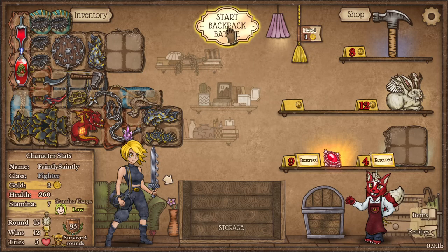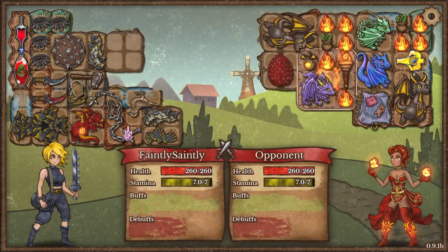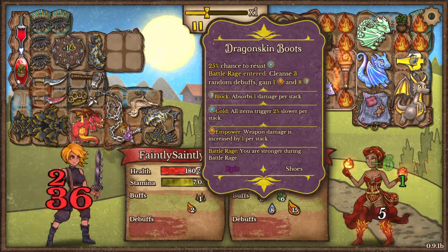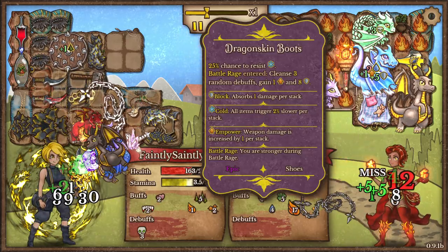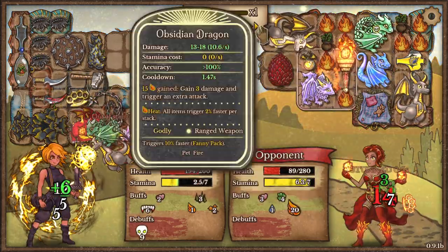In that time, everything in this bag goes 40% faster. Everything that goes off gives me shields, and those make things 40% faster too. That's ridiculous.